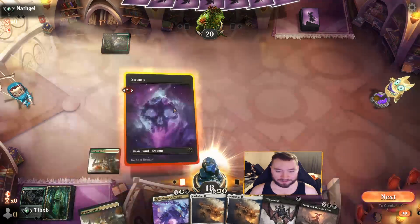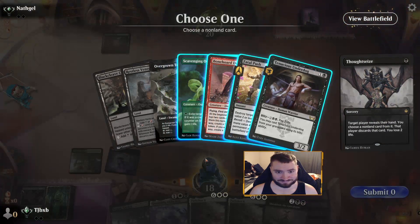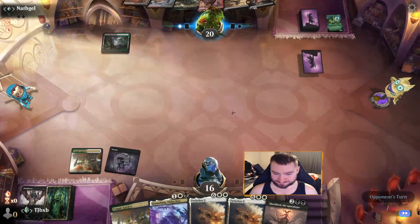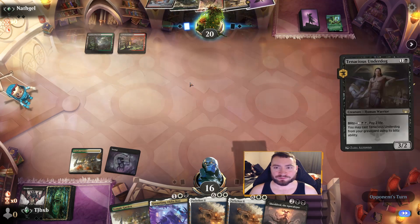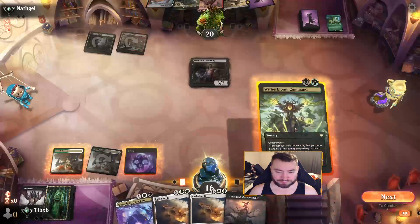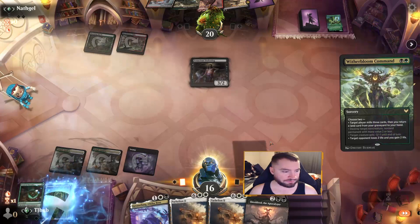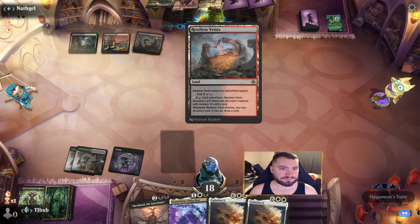Part of me wants to Thoughtseize myself. We'll take the Scavenging Ooze. What does this do? We'll take the Scooze. We could have Thoughtseized ourselves and probably gotten the combo, but this is fine. They'll play the Tenacious Dog. Witherbloom Command — could just put it into play but I don't think that's correct. Temple Garden — we go. Mill me, you take two, I gain two. Those weren't good mills. Restless Farmstead — menace. And this: you may discard a card if you draw a card. I see.